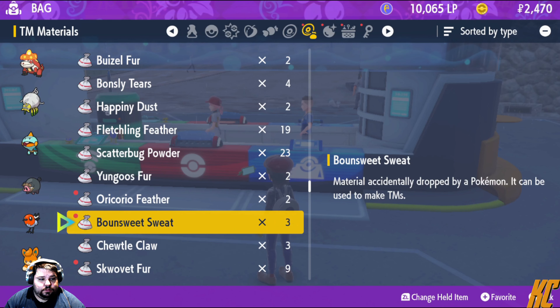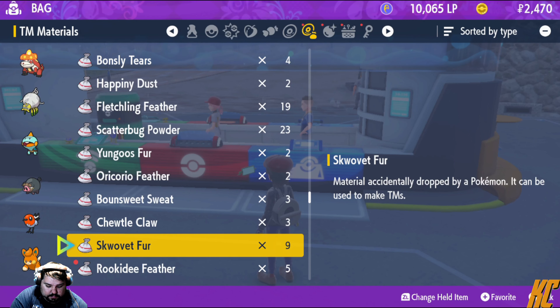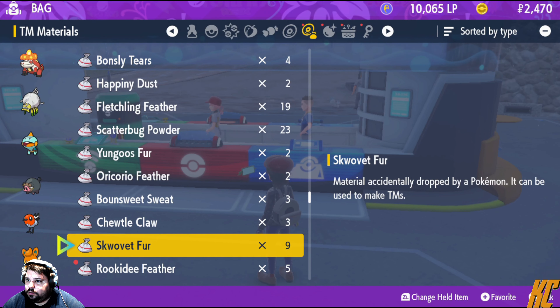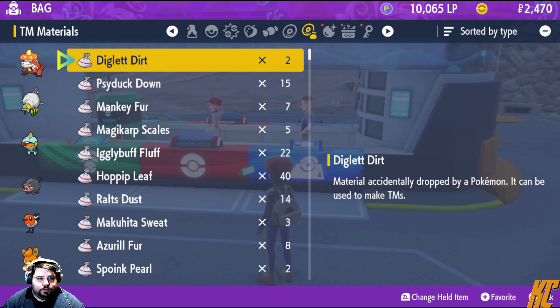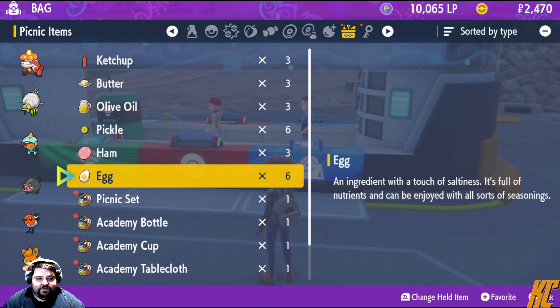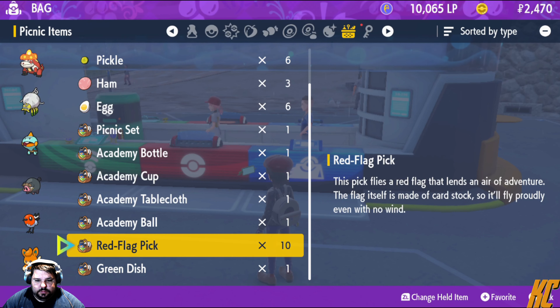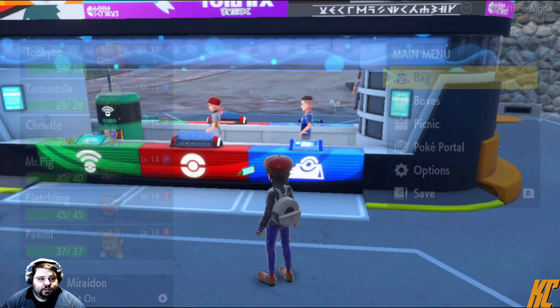Let's get rid of some of this stuff. I wanted to look something up from Sword and Shield too, so give me a second. What I was looking up is the evolve level, cause I couldn't remember it from Sword and Shield. Oh, for the sandwich stuff. And Terra Orb. So let's look at what we can make.